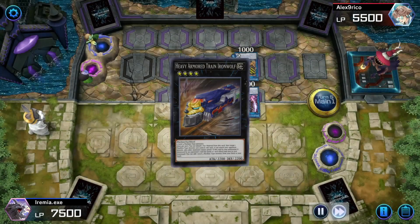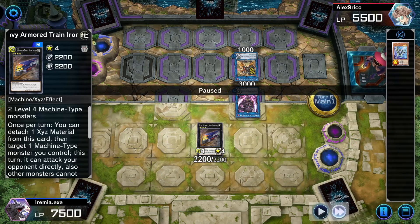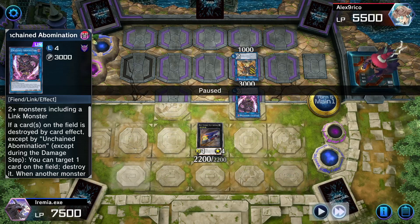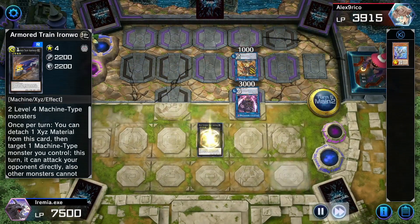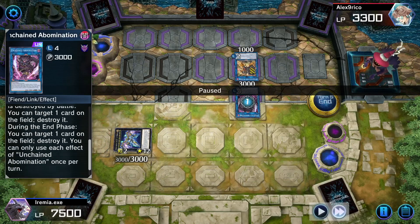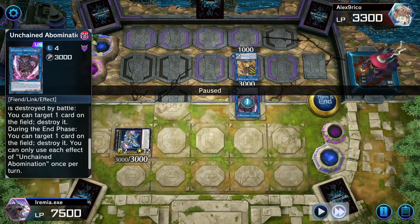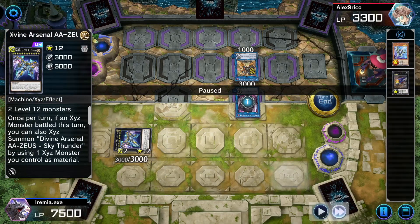We draw Buster Drake, use both to go up to Heavy Armor Train Iron Wolf. This is why I play this card — it's a really nice option. It makes itself attack directly. If we swung over the Barricade Borg Blocker, Unchained Abomination would destroy us because a monster was destroyed by battle. So we swing in directly and then overlay for Zeus. I still don't read carefully enough — I thought Zeus's effect only triggered during their end phase, but it activates during any end phase, so it still activates and destroys the Zeus I just worked so hard to summon. I should have activated Zeus during Main Phase 2.